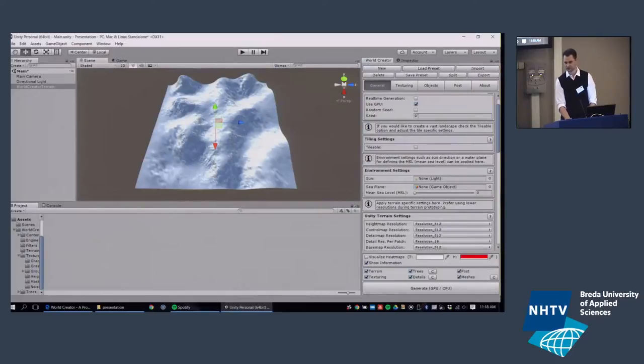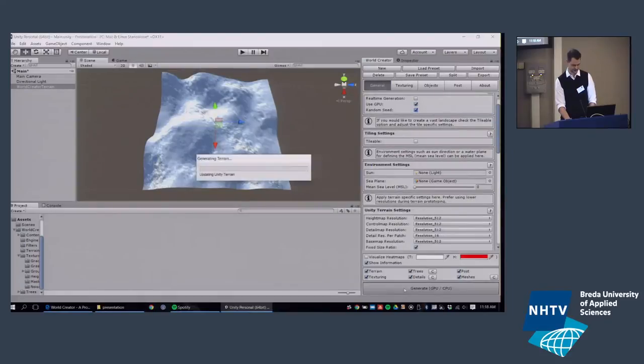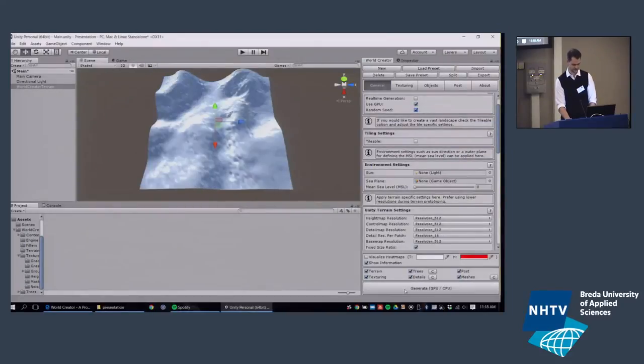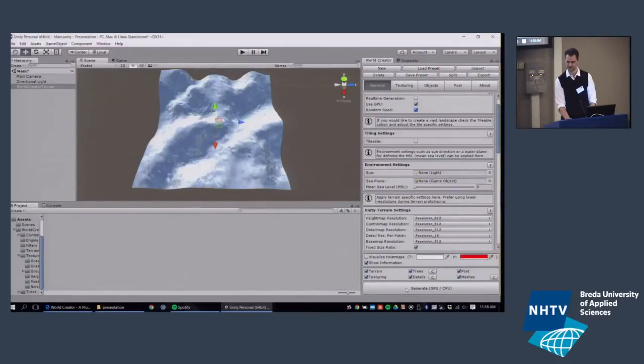The random seed is used so that if you change the seed value and hit Generate, you get a different terrain. You have many, many possibilities to find a shape that might meet your needs. Of course, clicking random seed a thousand times hoping for the right shape isn't practical for game studios — that's where the input terrain feature comes in.